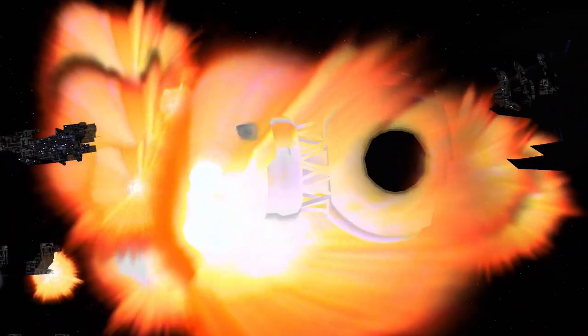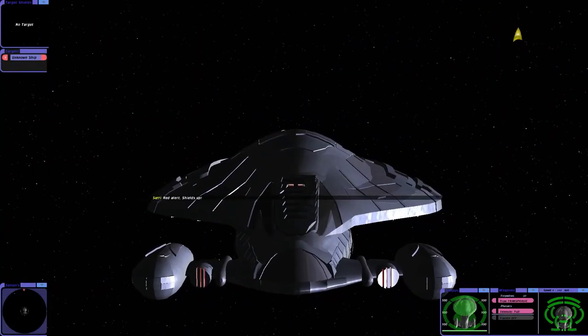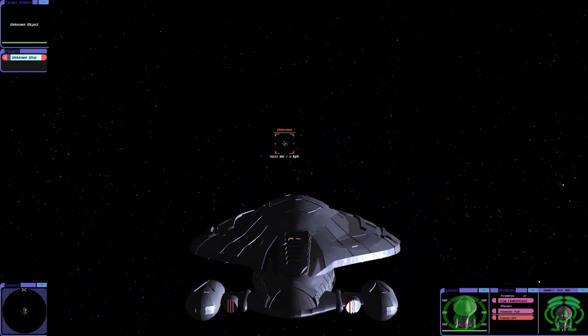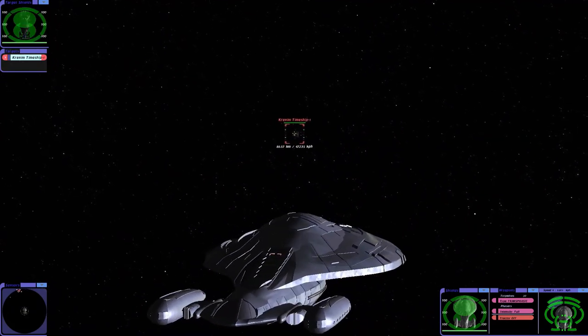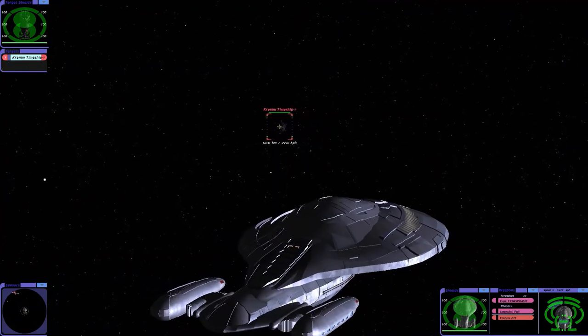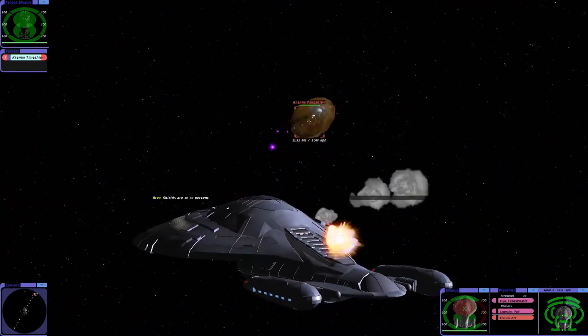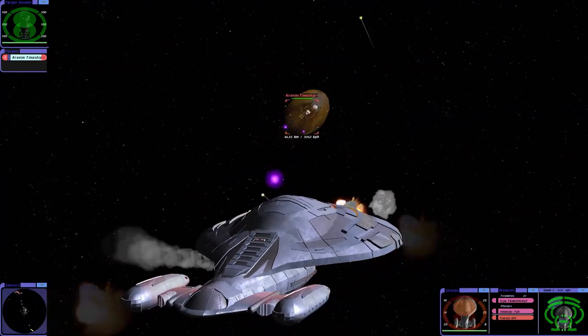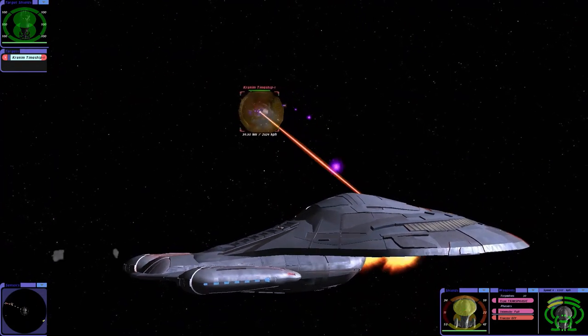Let's try that the other way around just to conclusively prove it. So now it's our turn. Will he be able to erase us from history? Such a nice looking ship with the armour, isn't it? He's not fired his big beam yet. Look at that — armour's holding. So conventional weapons are no issue for Voyager.